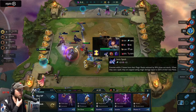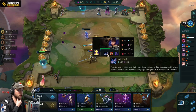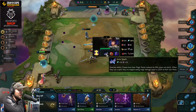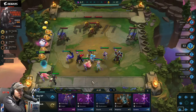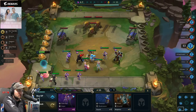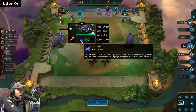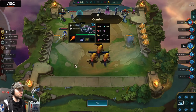I think Ionic Spark will wreck me actually. Yep, that Ionic Spark is a counter to my comp — I'm taking so much damage every single time we cast a spell, and we cast spells all the time. Enemies within three hexes have magic resist reduced by 50%; when they cast a spell, they take magic damage equal to — Ionic Spark seems way better than it was in Set 2.